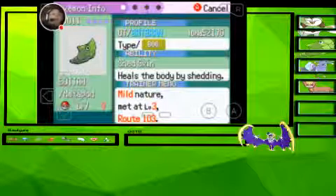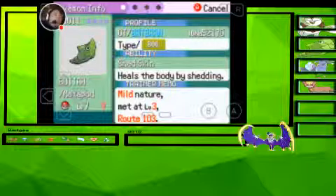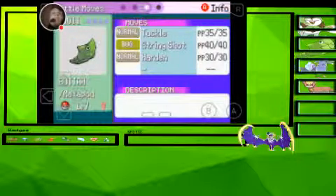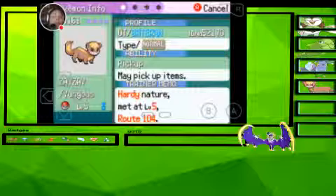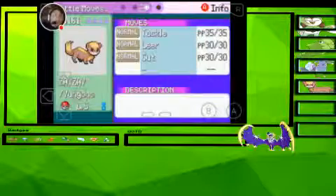Next we have Budda the Metapod — pure Bug type with the Shed Skin ability. I threw this thing out as death fodder to die last episode, and this thing came through! It didn't die, surprisingly, and we have a Metapod now. Tackle, String Shot, and Harden are his moves. And last but not least, we have ZayZay the Youngster's Zigzagoon at level 5, pure Normal type with the Pickup ability — Tackle, Leer, and Cut is this man's moveset.